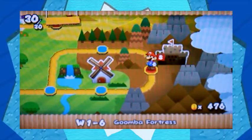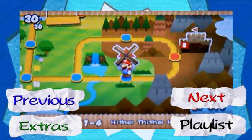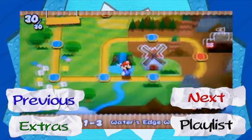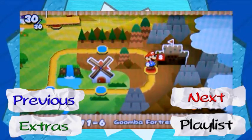Hey guys, what's up? We're here for another video and welcome back to Paper Mario Sticker Star episode number 7. In the previous episode, we got pretty much the most out of World 1 done. And in this episode, we're going to be taking on Goomba Fortress.